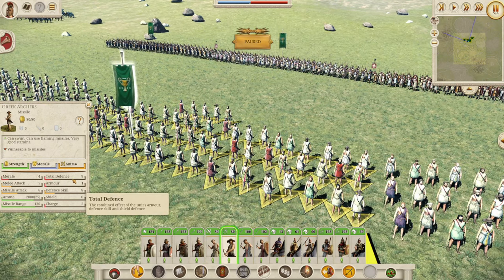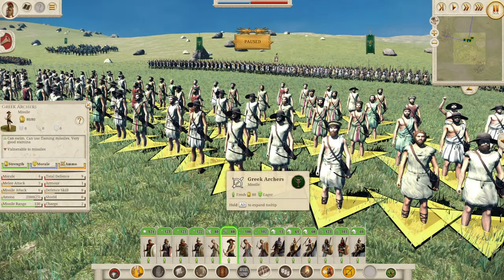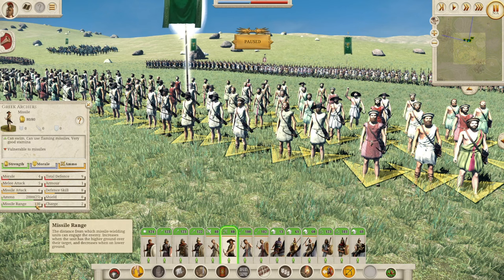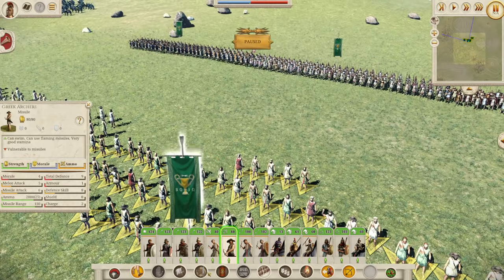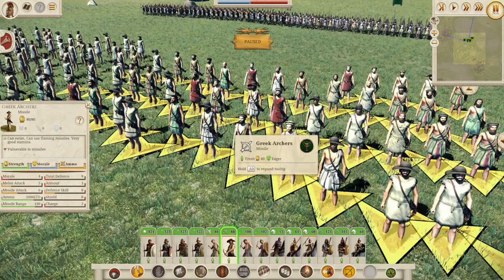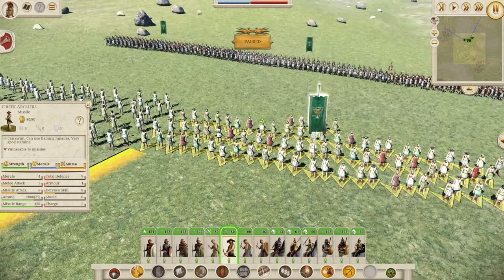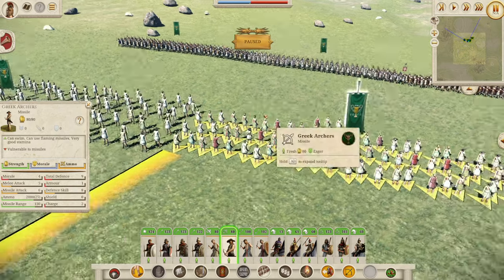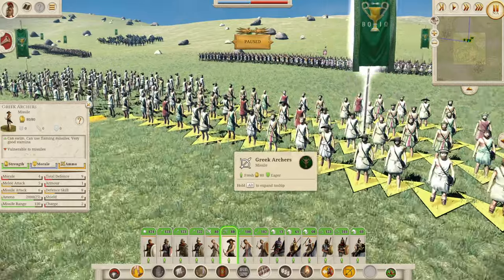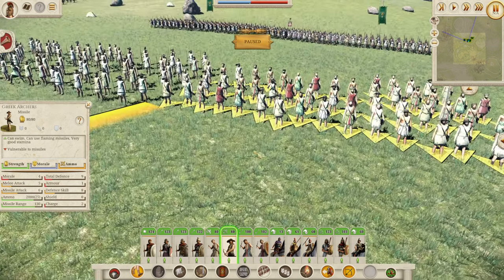The Greek archers have three more defence skill, though no more armour, so their armour is still a big issue — they will fall to missiles quickly. But they have a missile range only 10 metres less, slightly less ammo, and that extra two missile attack makes a huge difference. When you consider 80 men firing missiles, an extra two missile attack per shot is quite significant. They're a really decent missile unit that will serve you well throughout the game, especially when you get your experience up. Not amazing, but fine — and that's what you'll have for your long-range missiles.